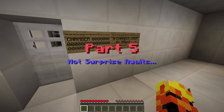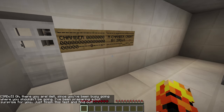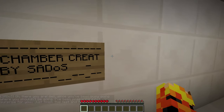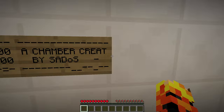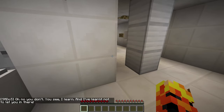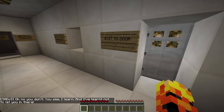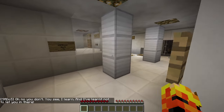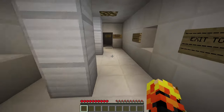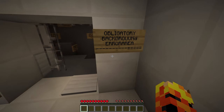Part five, no surprise awaits. Oh, there you are. Since you've been busy going where you shouldn't be going, I've prepared a hot surprise for you. Just finish this test and find out. A chamber created by Sados. Observation room - that's going to close. You see, I learn and I've learned not to let you in there. Exit to door. This looks like... window, okay. Throw object. Obligatory background error area. Dropper.